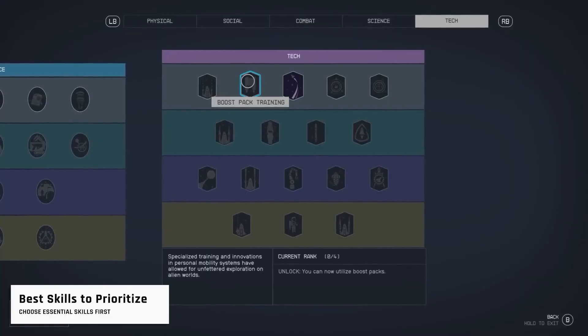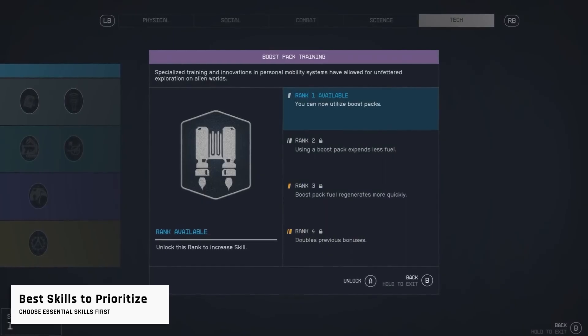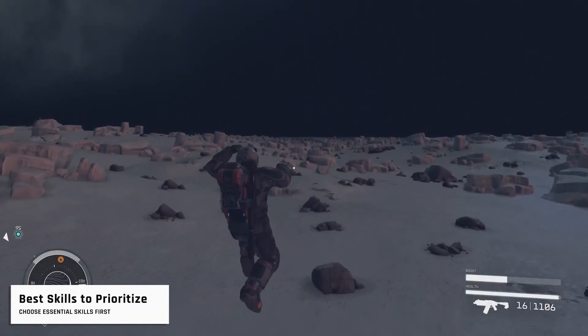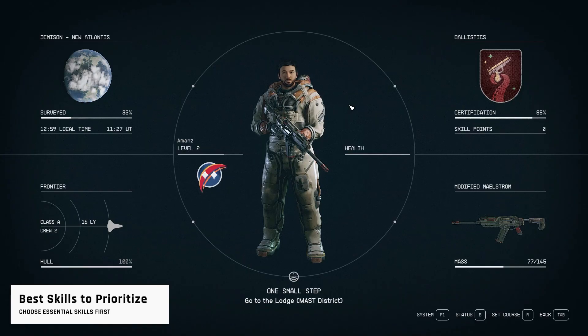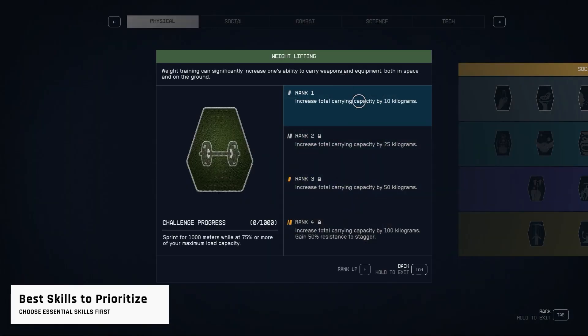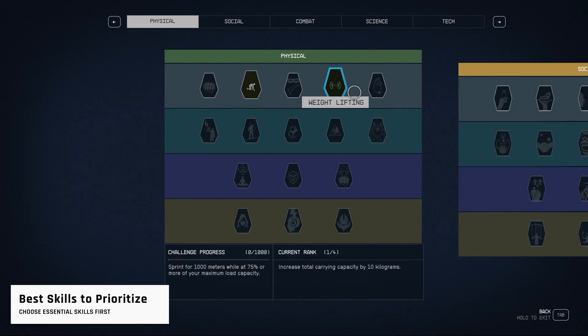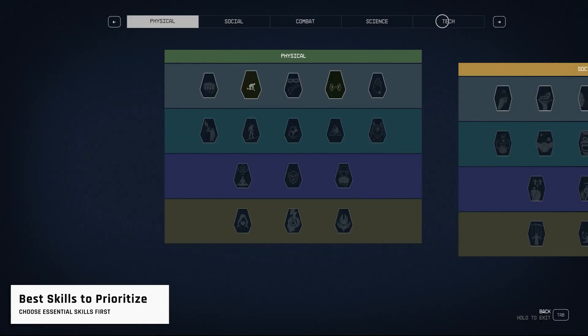Skills are the backbone of your character's progression in Starfield. Plan your skill choices wisely since there's no way to reset them as of now. Here are some of the most essential tier 1 skills — just make sure you get these first before going deeper into skill trees. From the Physical Tree, get Fitness and Weightlifting for increased stamina and carrying capacity, then get the Stealth skill to enable the Hidden Indicator.